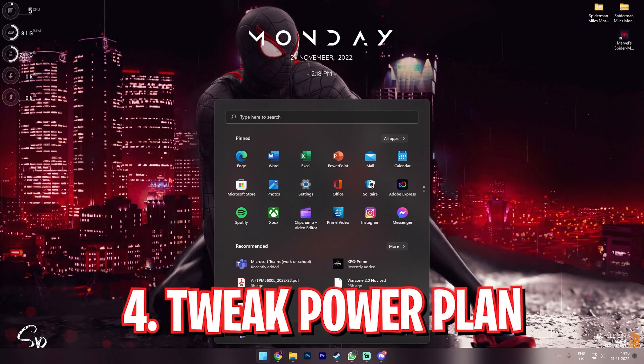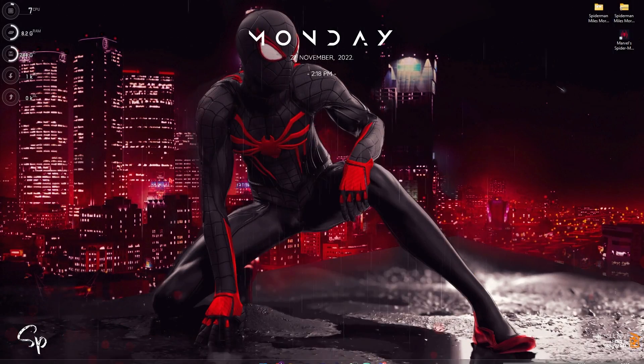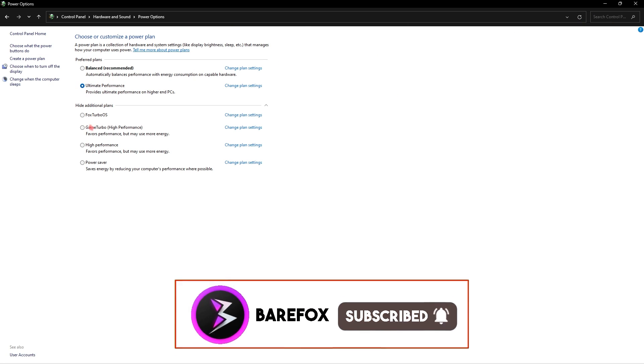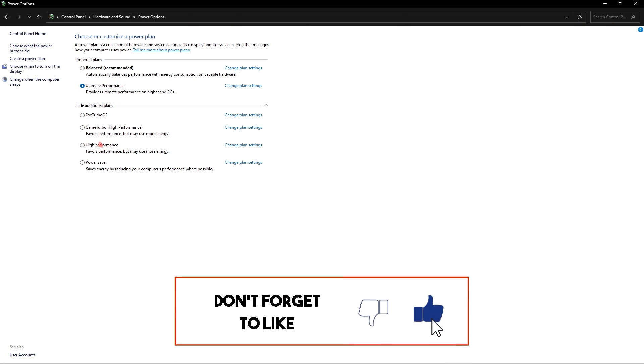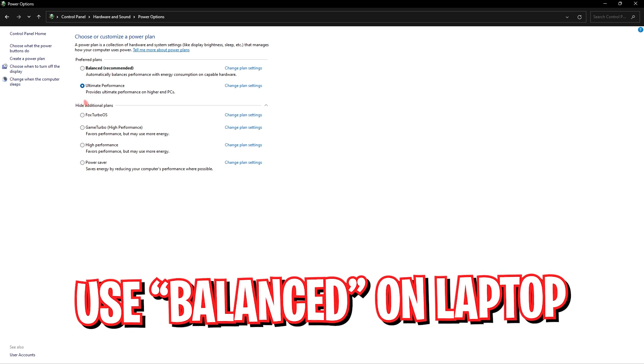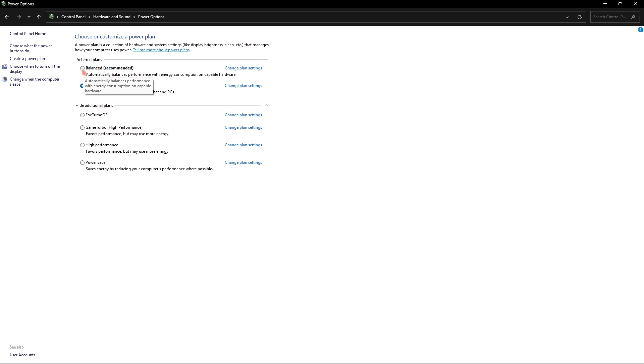Step number four is choosing the power plan. Simply search for control panel and search for power options. Here you will find a list of all the power plans on your computer. I highly recommend you use high performance or ultimate performance if you have it. But if you are on a laptop, go with balanced as that will save a lot of battery and reduce heating.